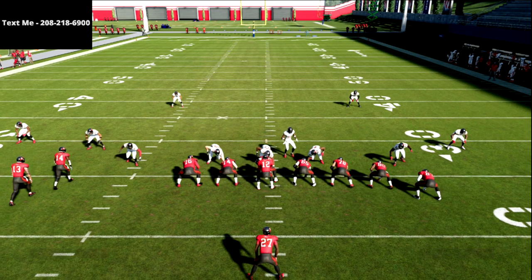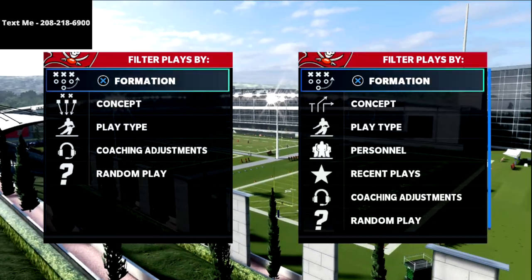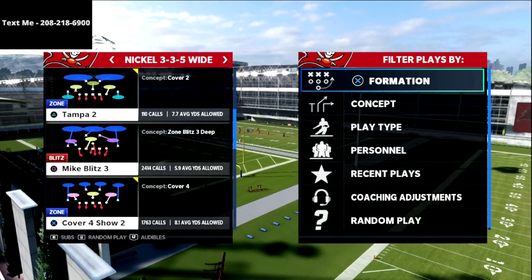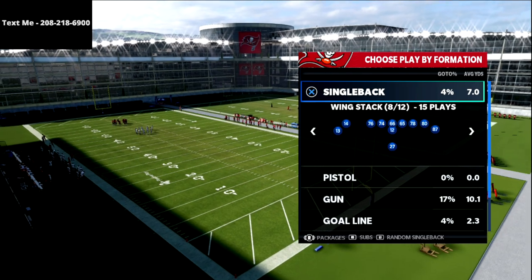In this video I'm going to be sharing another one of my favorite snap throws or quick passes that you can utilize out of the single back wing stack in the Tampa Bay playbook to really work the ball up and down the field against the most meta defenses you're going to face in Madden 21.